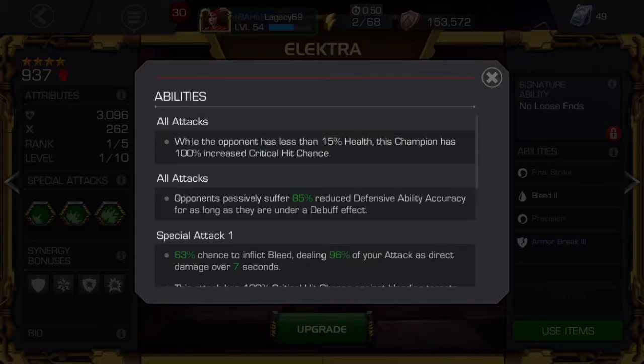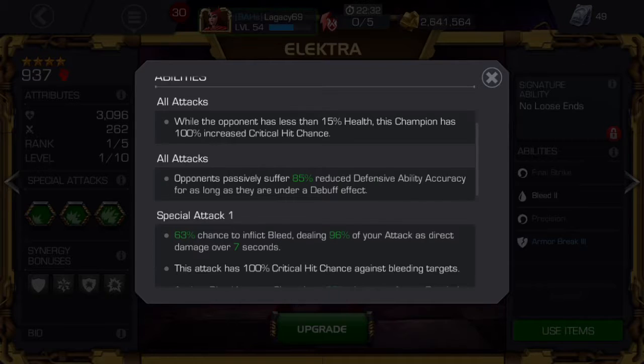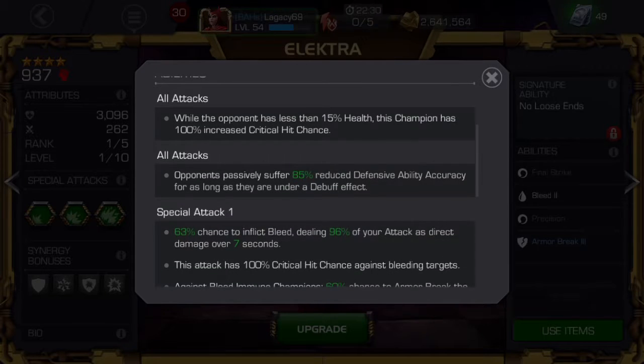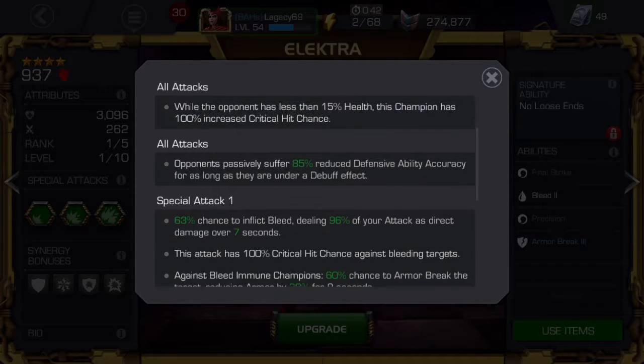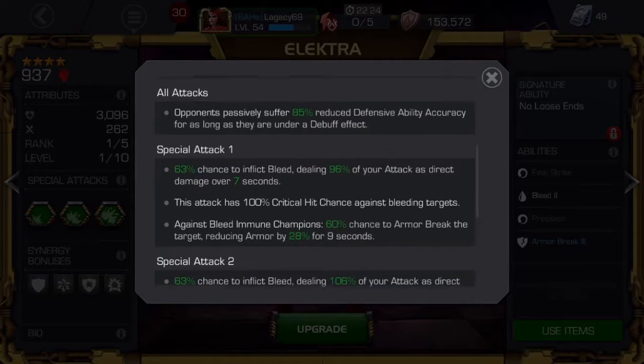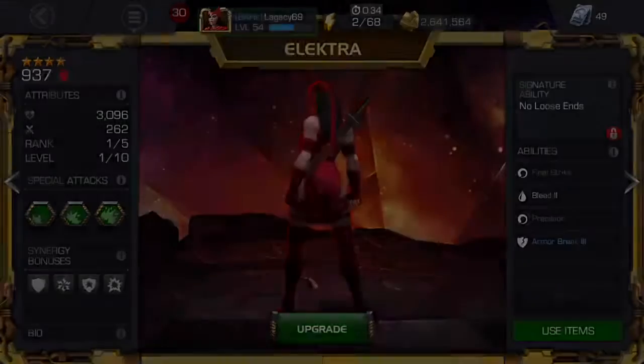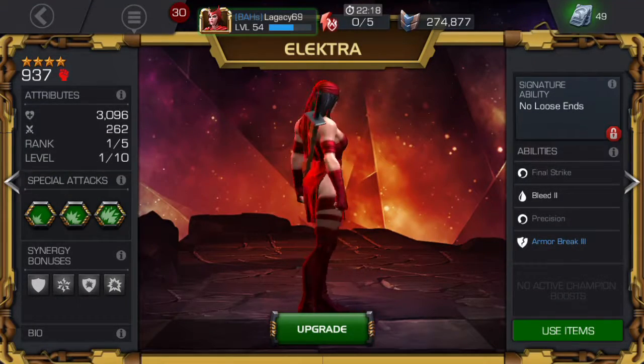Actually it's 85 percent. The opponent's passives suffer 85 percent reduced defensive ability accuracy for as long as they're under a debuff effect. 85 percent — yeah, awesome. It's a good pull, I'm pretty happy with that.